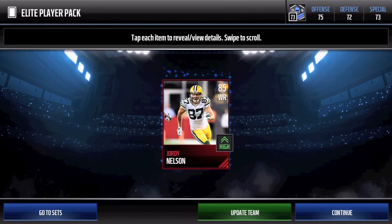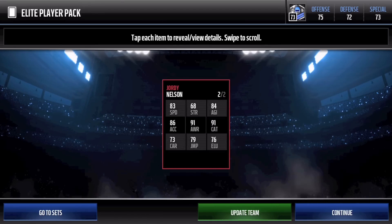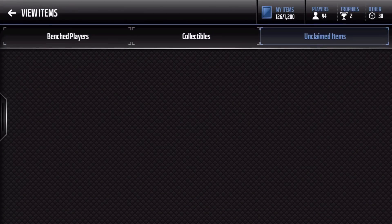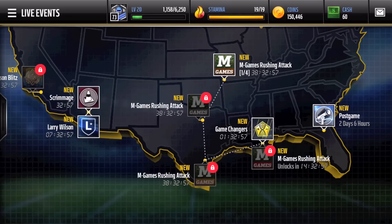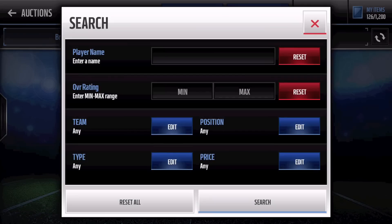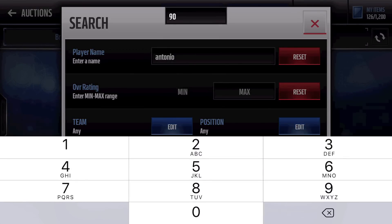85 overall Jordy Nelson - not the best, but still a great receiver in the NFL in general. 91 awareness, 91 catch. Coming off that hurt leg - I believe it was his leg or his shoulder, Packers fans correct me if I'm wrong. But I think he hurt his leg and now he's back in action.